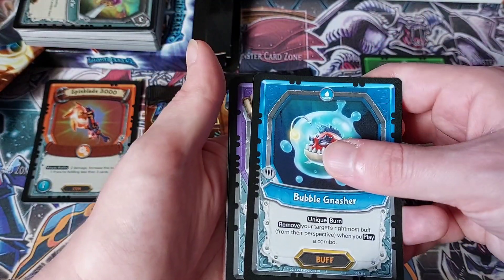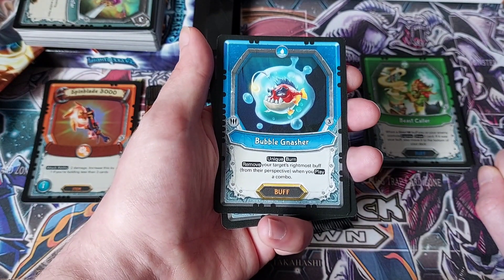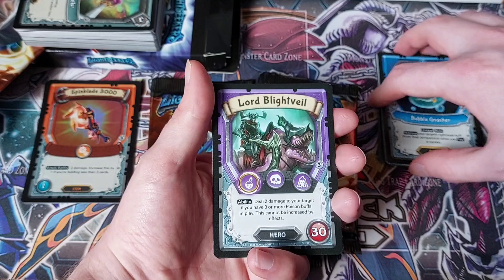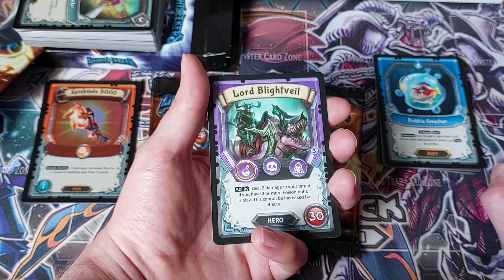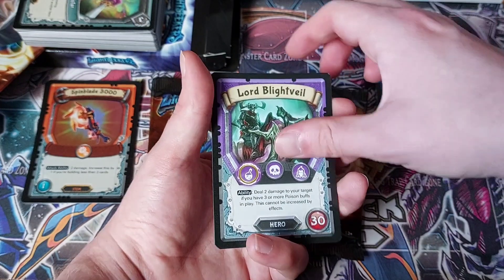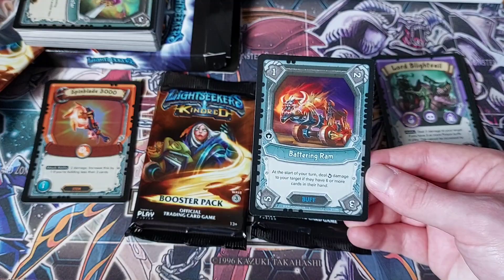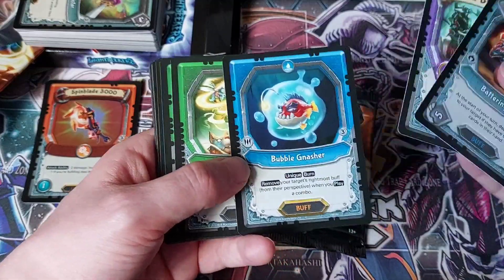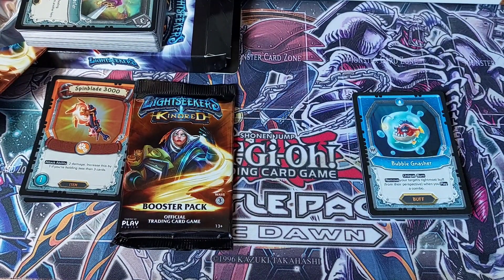Bubble Gnasher is the rare in this one — Unique and Burn, remove your target's rightmost buff from their perspective when you play a combo. That's pretty interesting. Lord Blightveil: deal two damage to your target if you have three or more poison buffs in play — this cannot be increased by effect. And the holo there is Battering Ram: at the start of your turn, deal corner damage to your target if you have six or more cards in their hand, and then it will rotate. I'm pretty sure Bubble Gnasher was our rare there — and indeed it was.